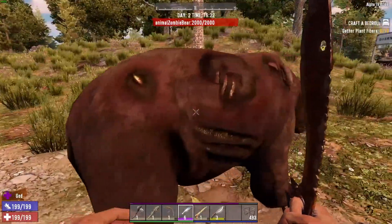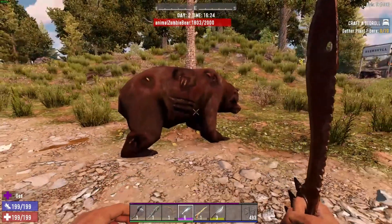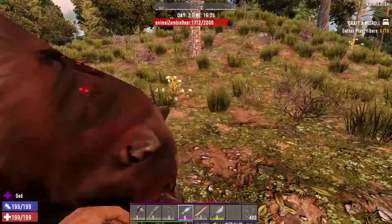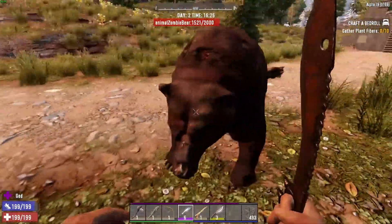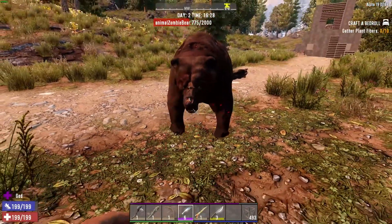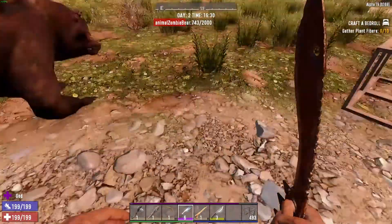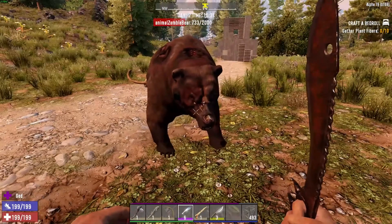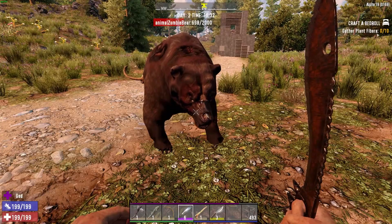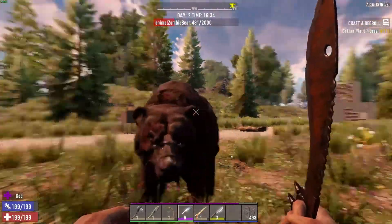That said, at 2,000 hit points, I maybe wouldn't want to take on a zombie bear with just the knife — certainly not in a situation like now with no armour. You just don't want to wait for that bleed damage to take effect. That said, there is a 400% sneak damage bonus on a knife, so if you can sneak up on a bear, you will do a lot of damage. Perhaps that's something I'll leave you to try at home.